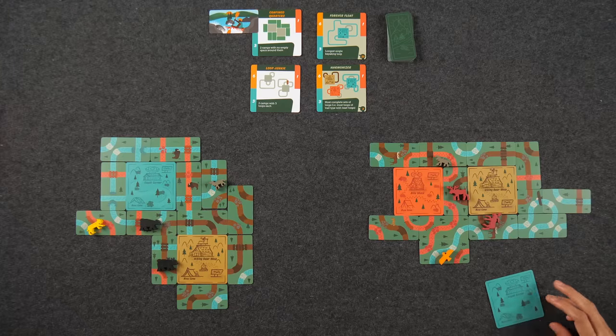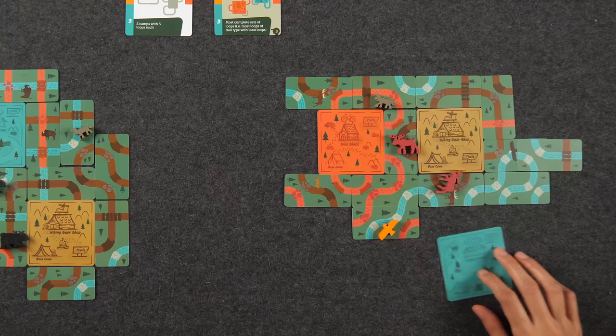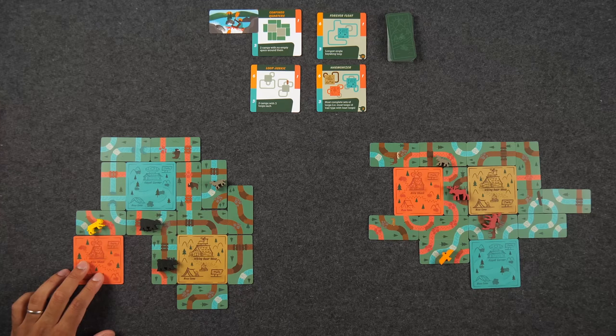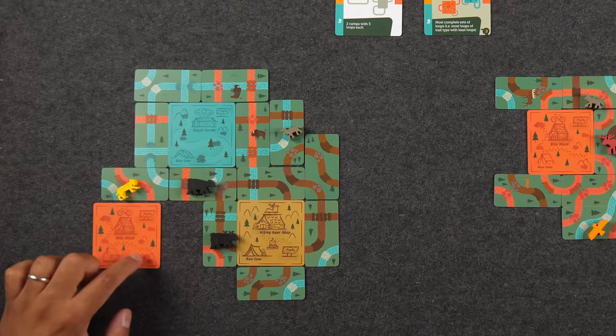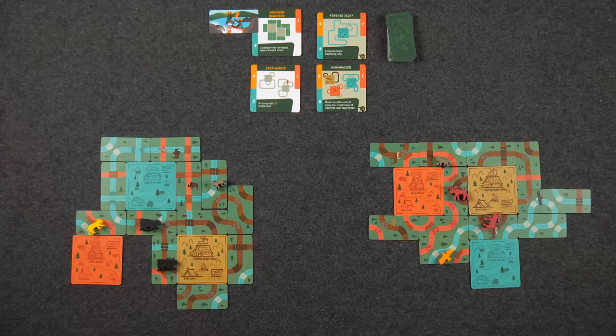Ready for round three. New eight cards each and we just place out the final camp now — no choice. Monique's final camp is the kayak corner. She deliberates on placement, ultimately putting it somewhere with two kayaking trails already leaving from it. But Monique is nervous — she put animals on various cards and can't overlap any of them, creating some challenging constraints going into the final two rounds.